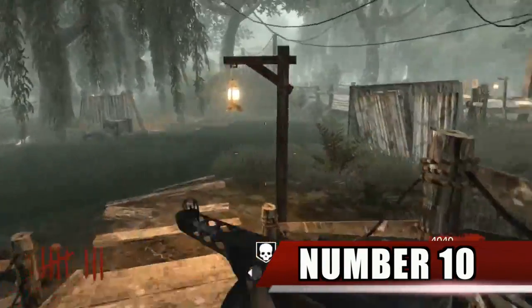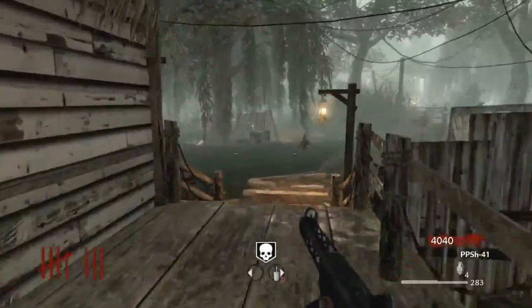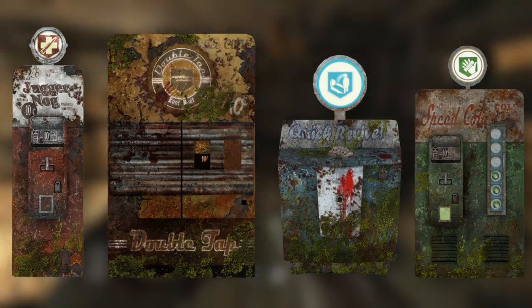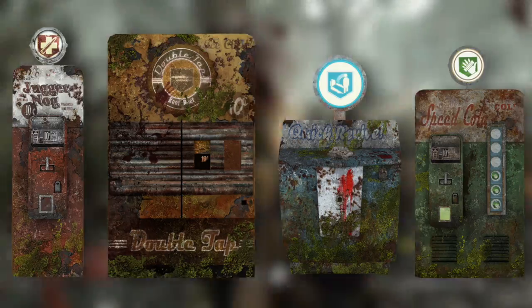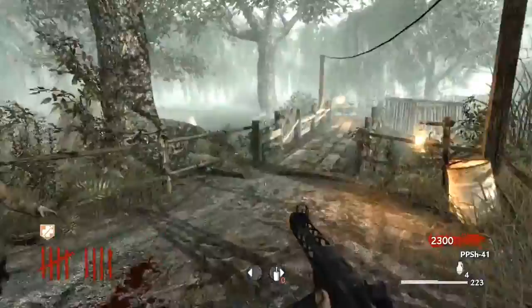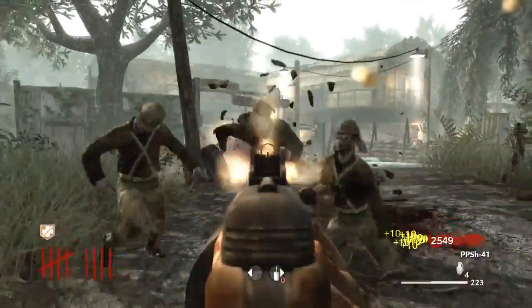Number 10. In World at War's files for Shinonuma, it is possible to find additional models for the 4 perk machines found on the map. They were all covered in moss and rust and are generally decrepit looking. It is likely that these were used in an early version of Shinonuma but were cut in favor of the cleaner perk machines.